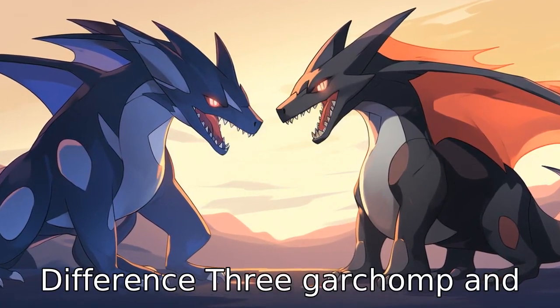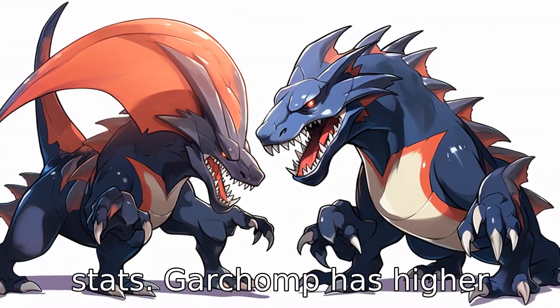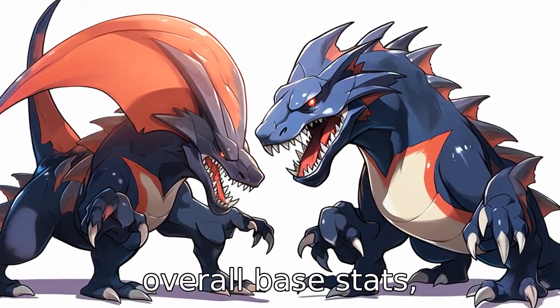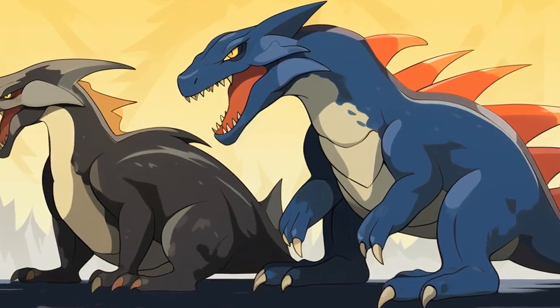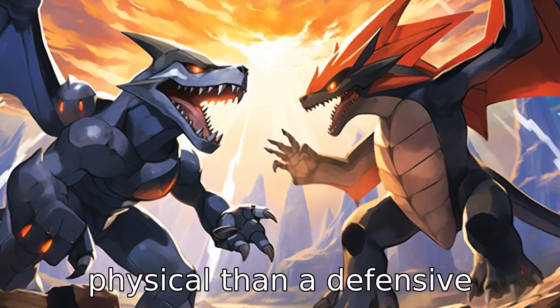Difference 3. Garchomp and Haxorus have different base stats. Garchomp has higher overall base stats, specifically in health, defence, and speed. Haxorus, however, has a higher attack stat, making it more of a physical than a defensive threat.